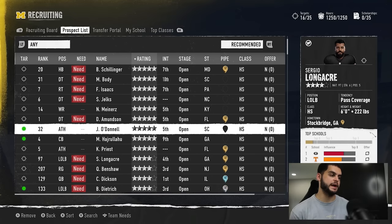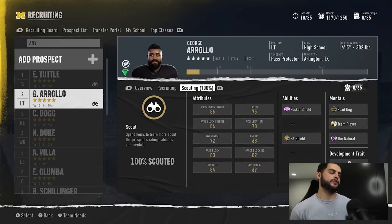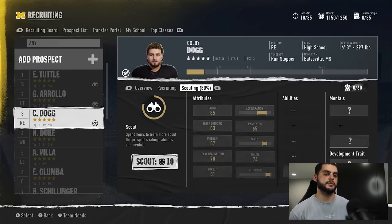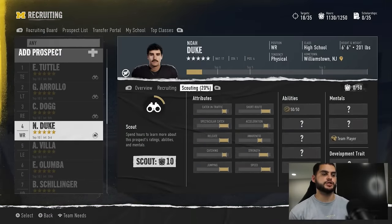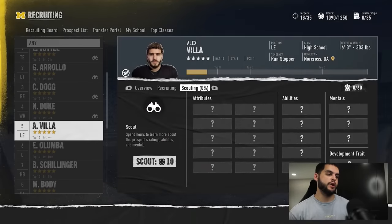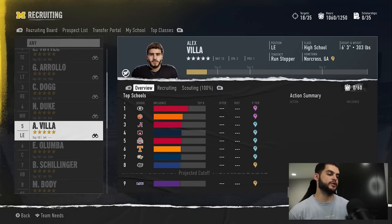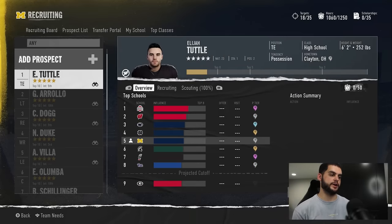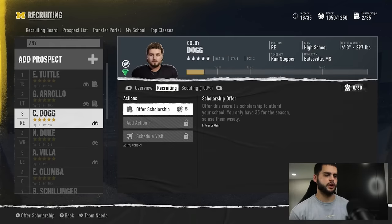The whole point of this is that you're going to maximize interest while doing this. Once you have your prospect board set up, just like you usually would, go ahead and start adding actions. Scout your prospects — you don't want to be getting red star gems. You want to be getting at least regular or green gem guys. Make sure you also offer your early scholarships through week zero to stay in these races.